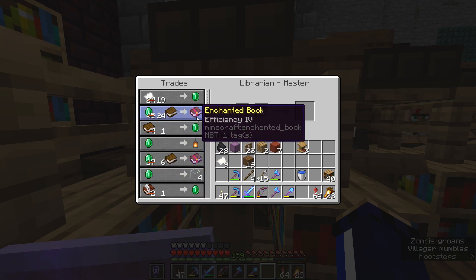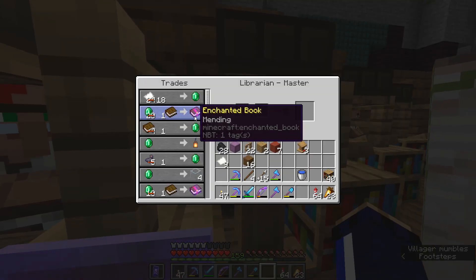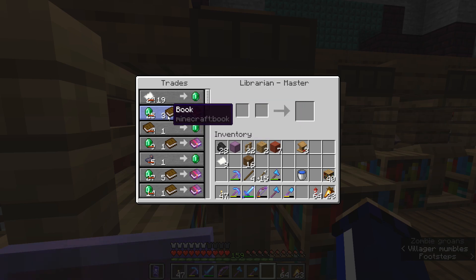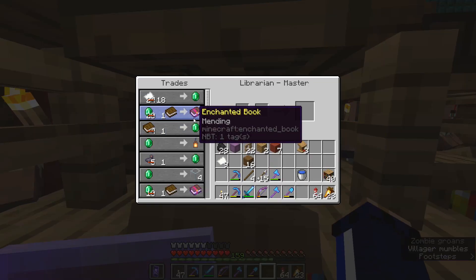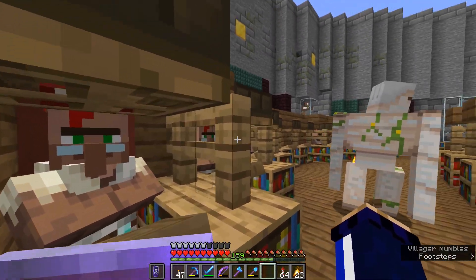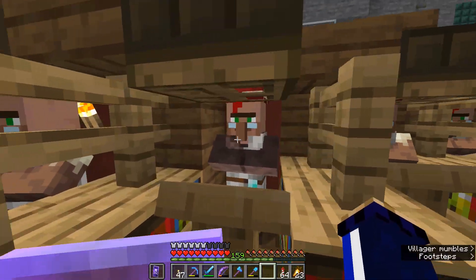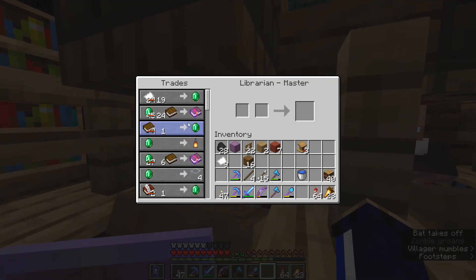We've got this guy with Unbreaking III and Efficiency IV in the same villager, even though we already had an Unbreaking III guy. His trade has now come back up to three emeralds, but it was at one emerald again at one point, so there is a little bit of fluctuation happening here depending on how much I trade with them. We could always zombify them and cure them again to get those trades all the way down to the lowest possible price. But here we have a few really exceptional villagers — one that trades Silk Touch and Riptide III, which is pretty cool.